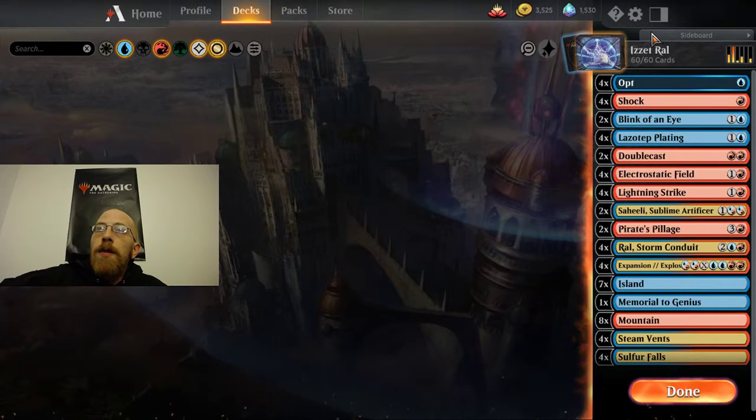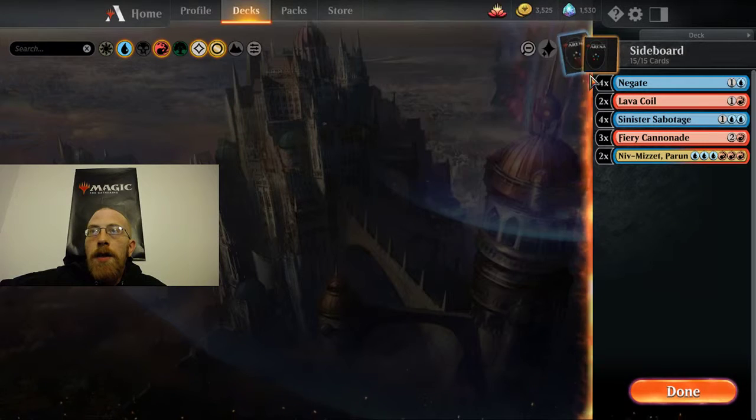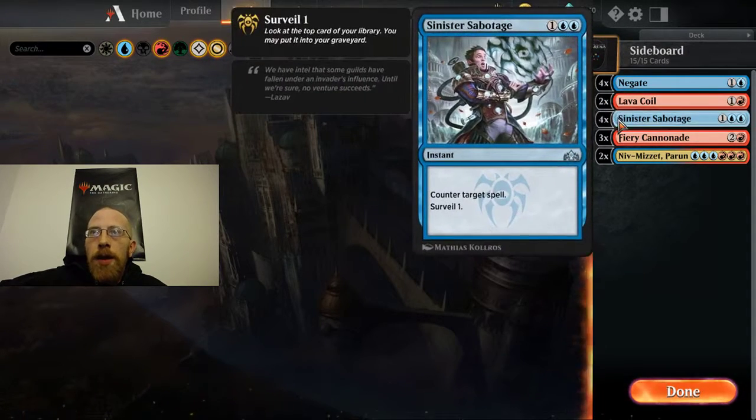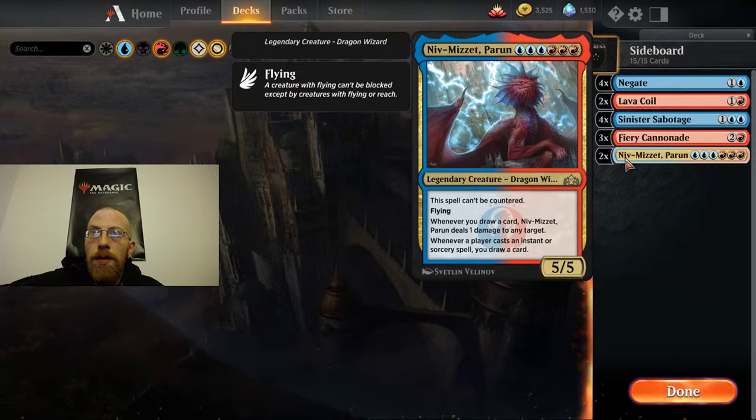I did throw a sideboard together quickly for this deck. We have 4 copies of Negate and 4 copies of Sinister Sabotage — Negate mostly for control matchups. Sabotage you might bring in for other problem things the deck can't deal with otherwise, but it probably mostly comes in against control too. 3 Fiery Cannonades for really aggro decks that get out a bunch of low-toughness creatures — just throw down a Fiery Cannonade and get rid of the whole group in one shot. And 2 copies of Niv-Mizzet, especially good against control. Actually, let's make it 3 Niv-Mizzets — we'll drop a Fiery Cannonade. Making that change right now.